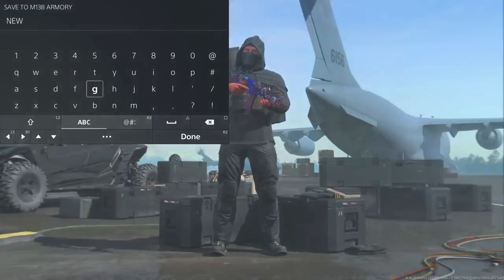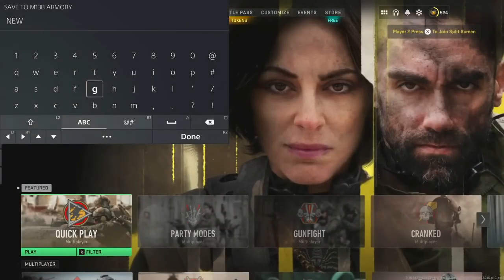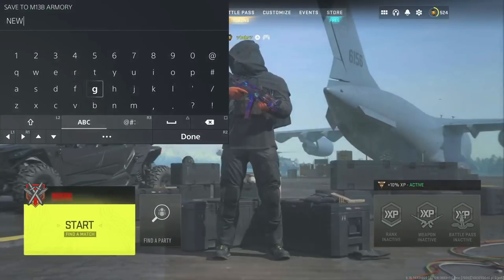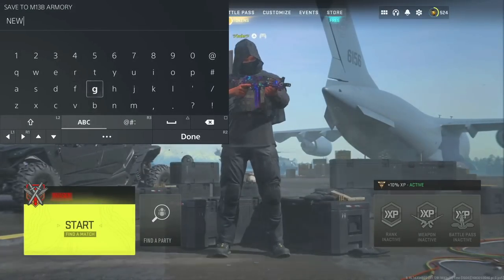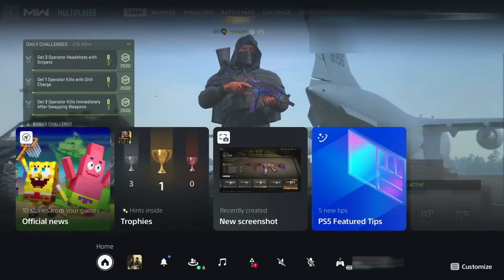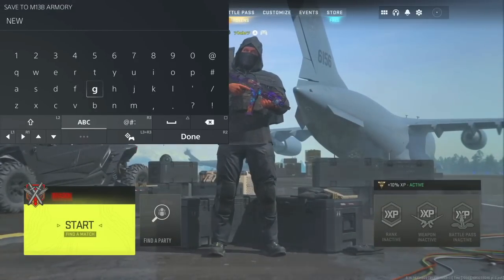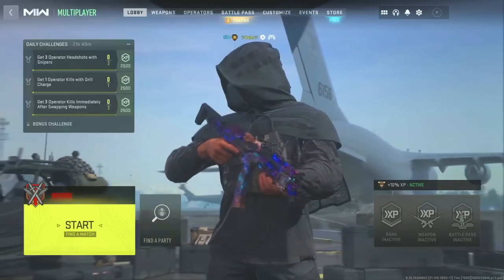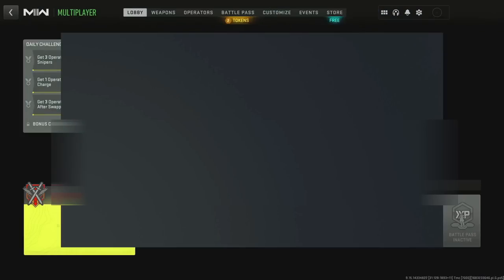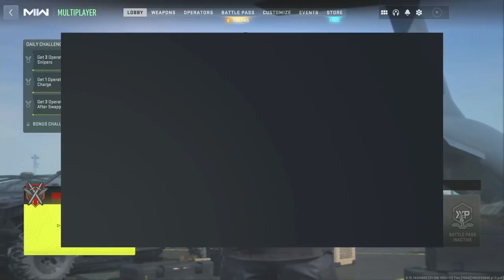Press the Escape button on your keyboard and go down to Invasion — the second option — and enter it. Now log out of the second controller: press the PSN button on the second controller, head down, and log out. Then with the second controller press the home button and log into the account that doesn't have anything — the account you're duping over to.